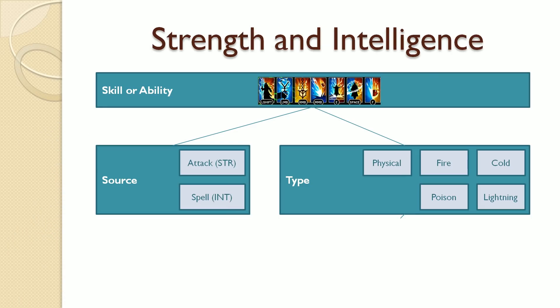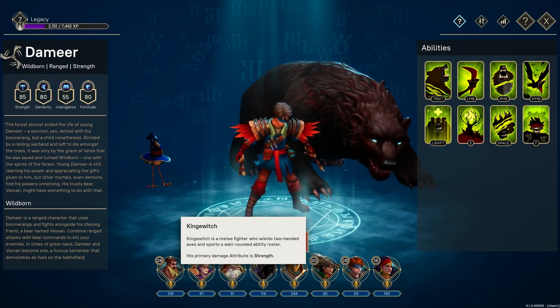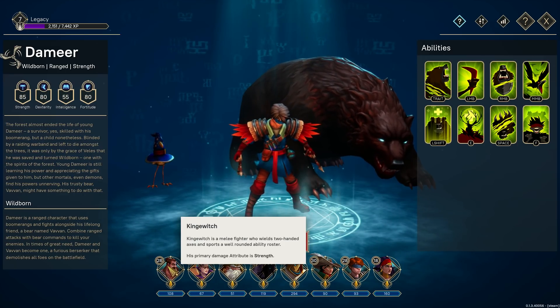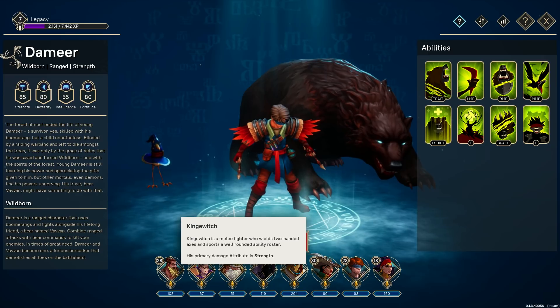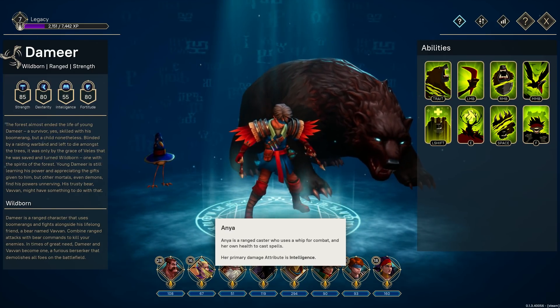So what determines if something is a spell or an attack? Basically, that is directly determined by the character you play. If you're looking at the Hero Forge, you can see that heroes are either strength-based or intelligence-based. Strength-based heroes use attacks; intelligence-based heroes use spells.